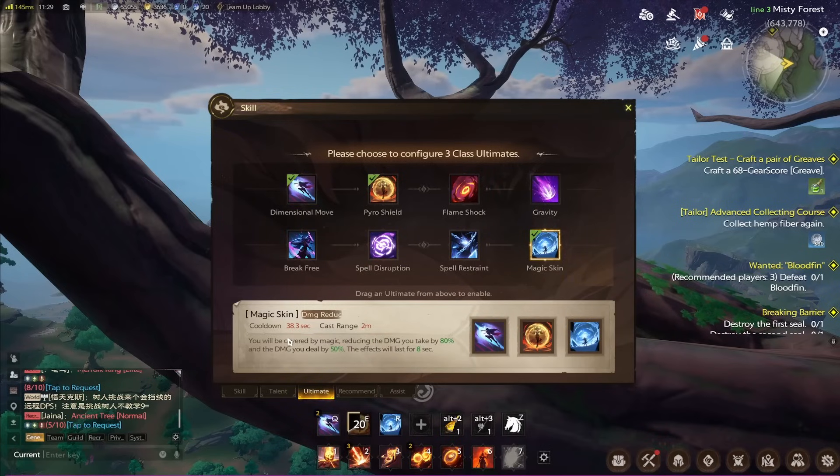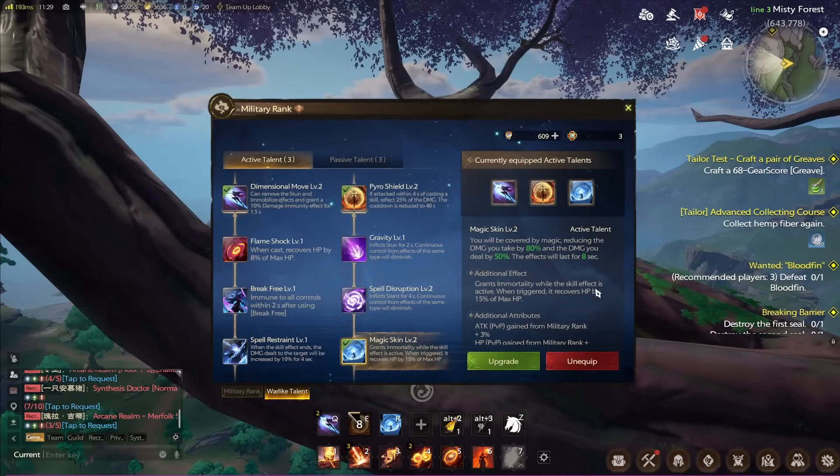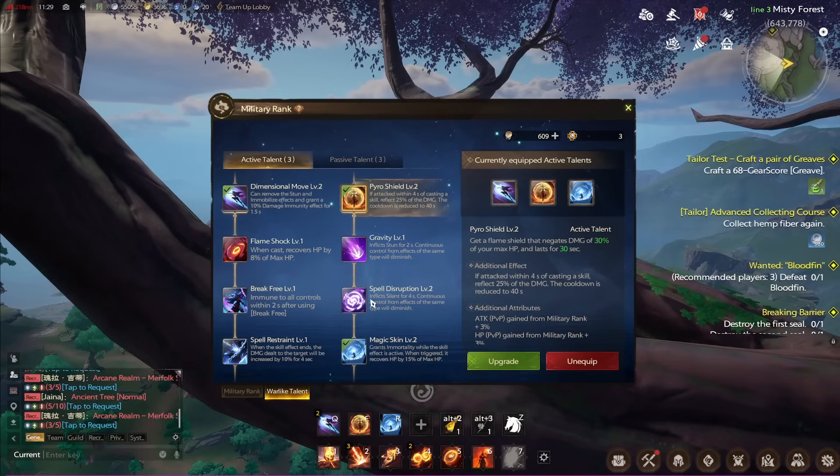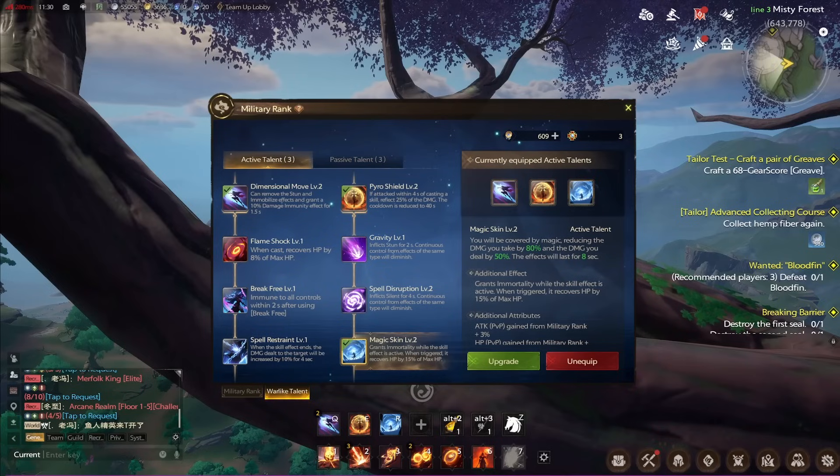Next up we have Magic Skin, which is hands down the strongest defensive on mage. You'll be covered in magic reducing the damage you take by 80% and the damage you deal by 50%. This lasts for eight seconds, and in PvP it grants immortality while the skill effect is active — you cannot die. Paired with Pyro Shield, you are the tankiest damage dealer in the game. You can use it right before your bomb, use your bomb immediately, pop it, and then set up your next combo while you're magic skinned so the pop happens at the end of the eight seconds.